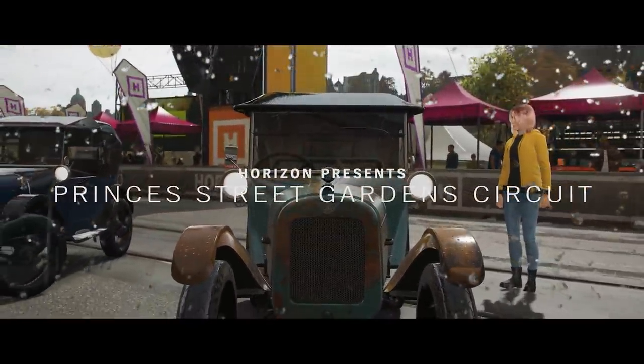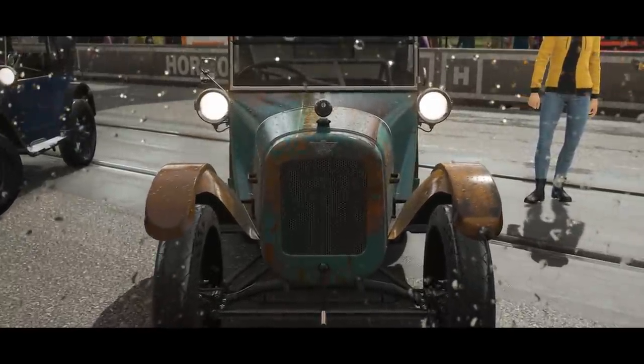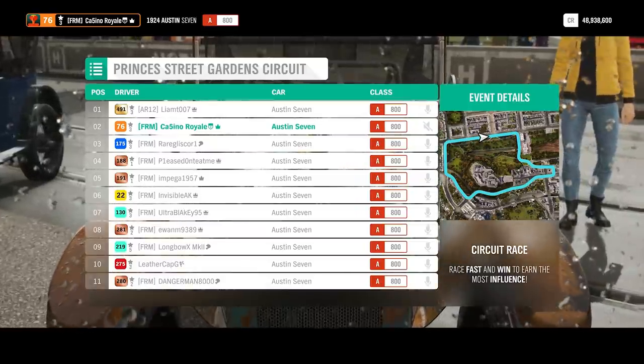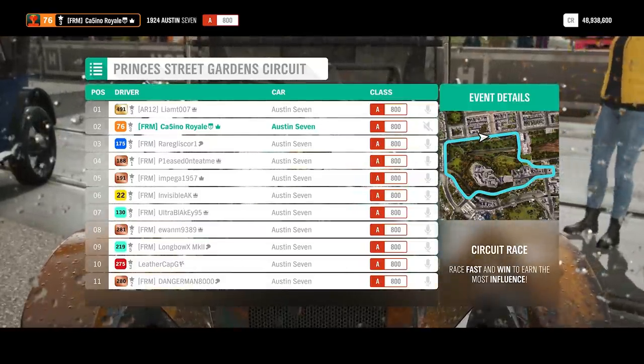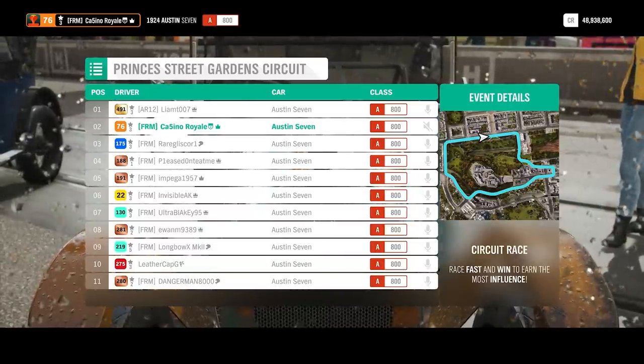Hello and welcome to the show. The Austin 7 is here in Forza Horizon 4, which is quite an interesting and unusual inclusion. This vehicle is, shall we say, rather good at being a jelly car.